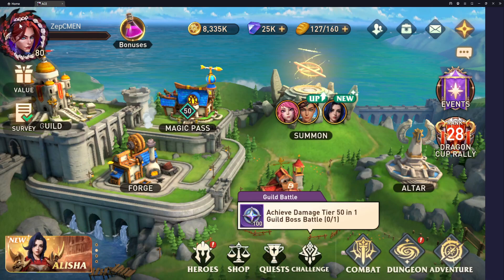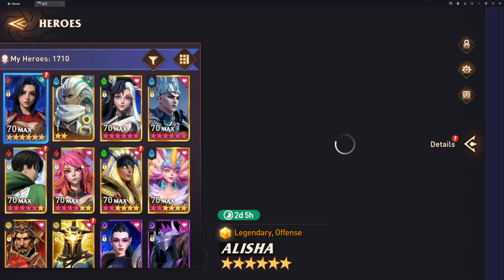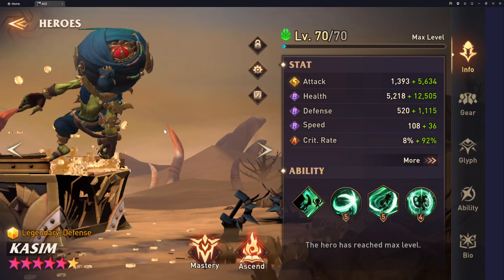I think he does have some uses in dungeons — not that he is optimal or anything like that — but with the new dungeon coming out in April, who knows if he'll be viable there. I really enjoy heroes like this. I think I'm the only person I know of that has him fully booked and in A5 in the entire game. It's kind of neat using him against the rest of the players in the meta in RTA. That's my little guide on Kasim, guys. I hope you enjoyed, and I'll catch you on the next one.